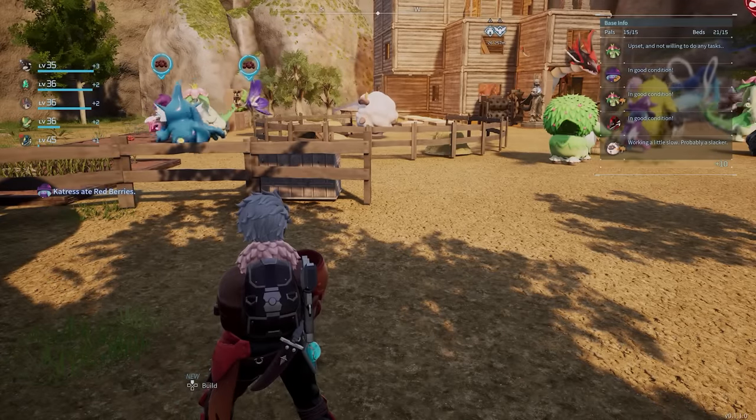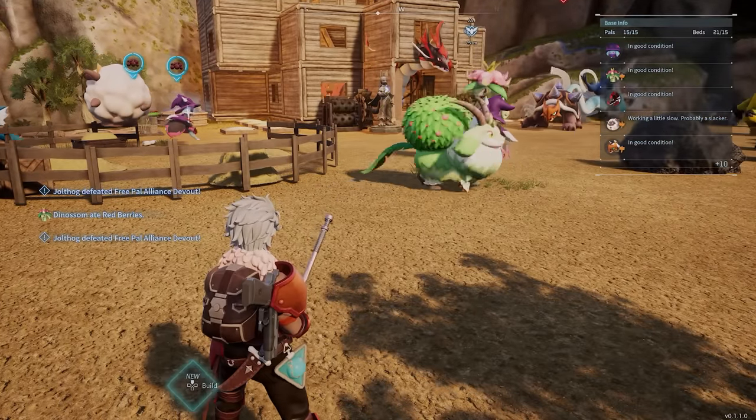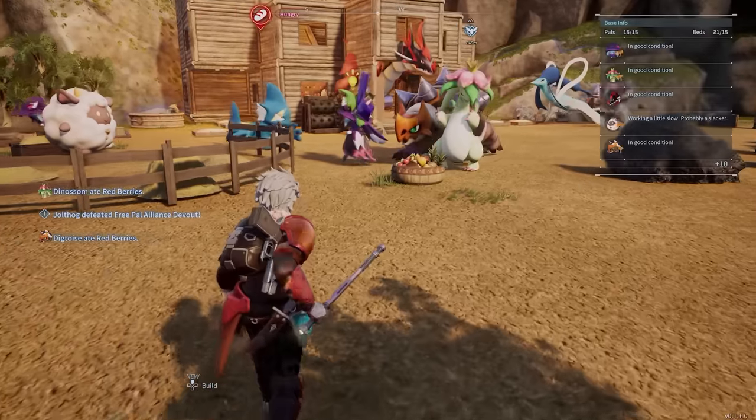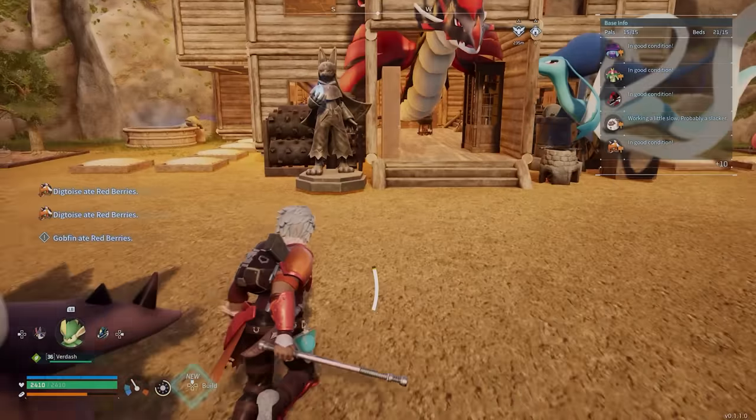So just put a male and a female in and they will make an egg. It will always be the same egg — so if you put in two of the same species, the exact same pal, you will get a baby pal of those two. If you put in these two here, they will make the same pal every time.